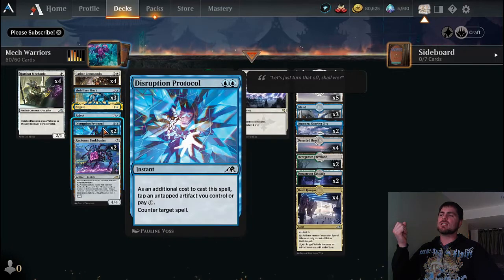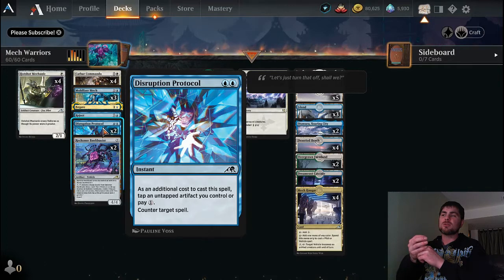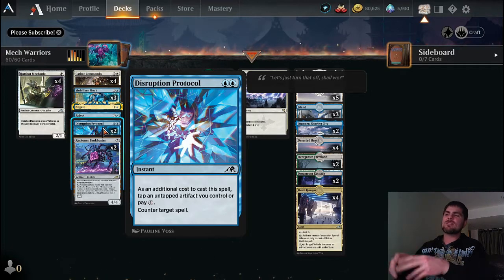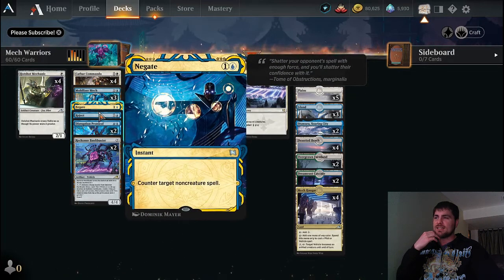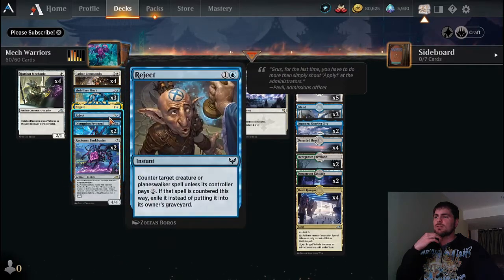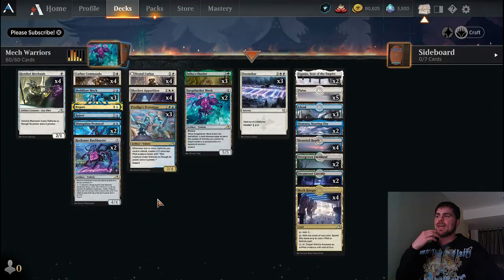Disruption Protocol costs two blue mana to counter any spell — and to avoid paying the third colorless, you just tap an untapped artifact you control. Since we have lots of vehicles, we just find one we're okay tapping. It's really useful mid-combat. I like Disruption Protocol — it stays. It's the Negate and Reject that could both go for two more Reckoner Bankbusters, but I'll leave the deck as-is for the video.